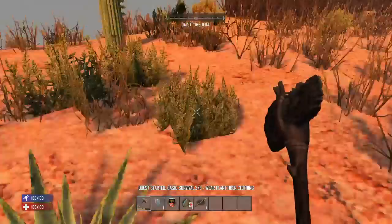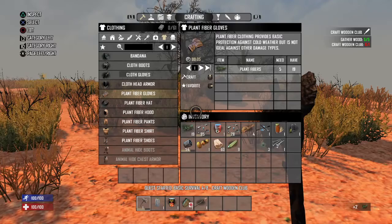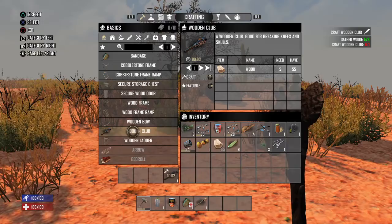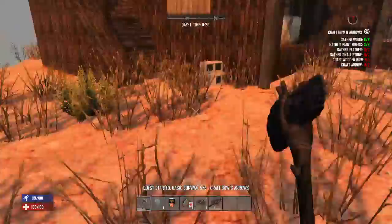Our next quest, once it acknowledges the fact that we're wearing the clothing, is a wooden club — and we've already gotten the wood for that. So we're gonna go over here to basics, go down to wooden club and craft that. Take about two seconds. Bring that down here as a melee weapon. The next one I believe is a bow and arrows, so we're gonna need to gather some more stone.